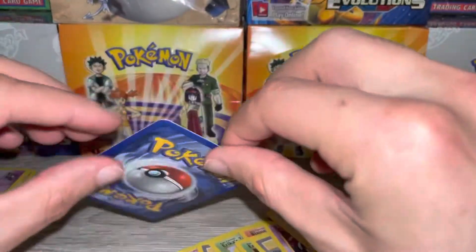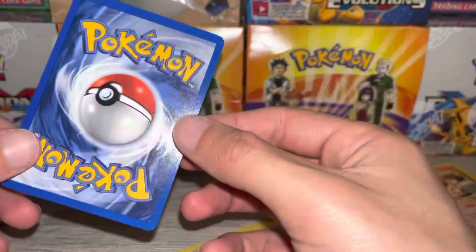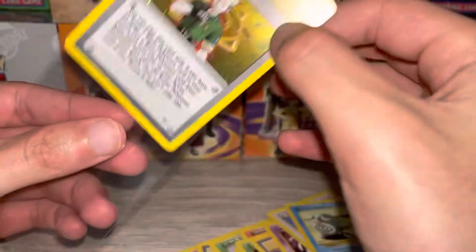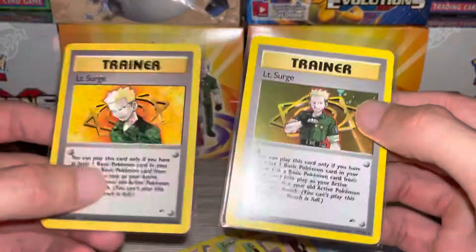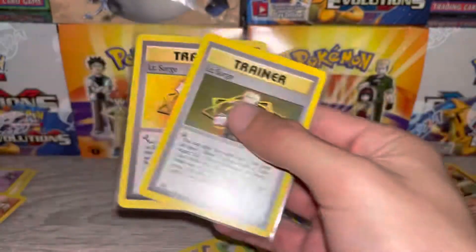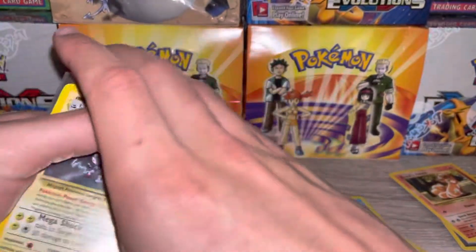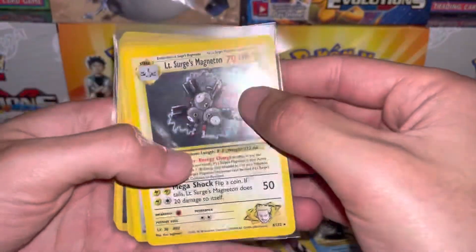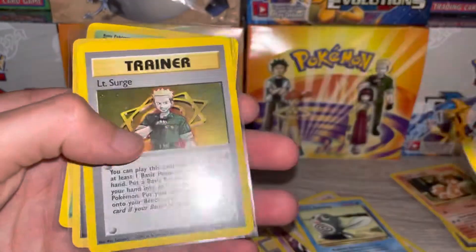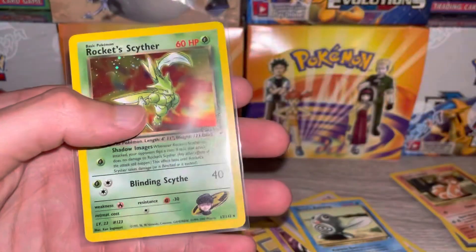So went four for five holos. Actually didn't know there are two Lieutenant Surge rares — let me compare the two. So out of the four holos we got: Lieutenant Surge's Magneton, Fearow, Lieutenant Surge non-holo, and a Rocket Scyther.